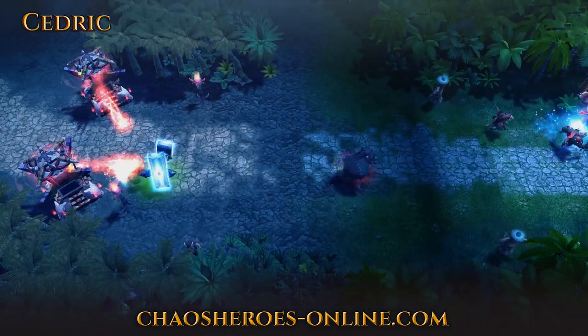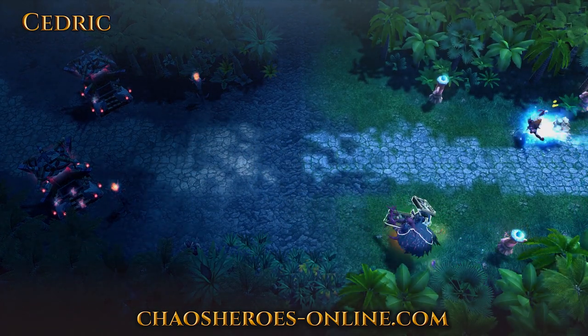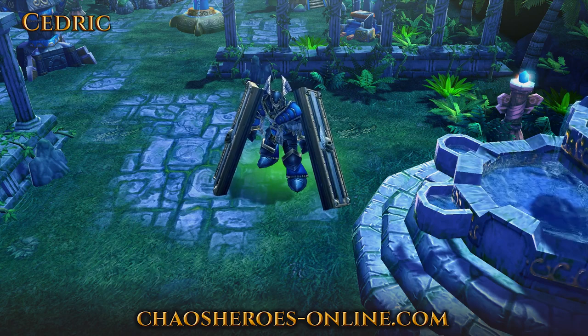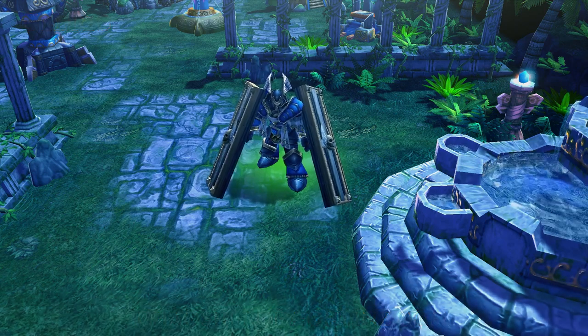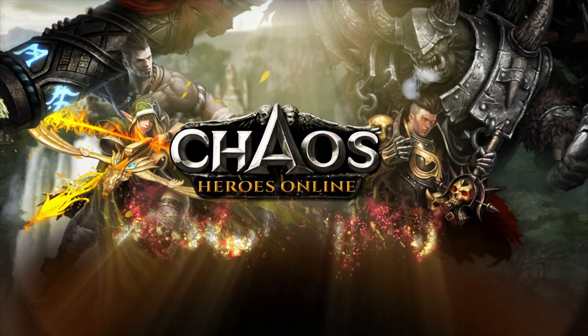While most heroes wouldn't be able to survive this feat, Flawless Aegis allows Cedric to ignore tower damage for a short duration and make these risky plays. That's all for today, but make sure to sign up for the beta and check back every Thursday for a new batch of heroes. This is your host Cyborg, signing out. Chaos Heroes Online — Fight until the end.